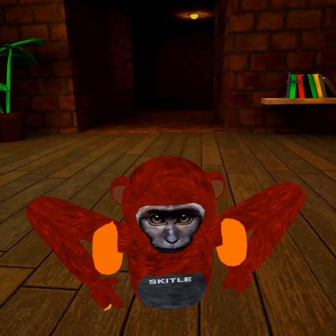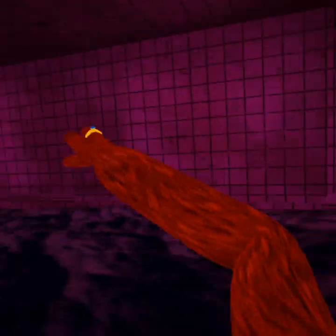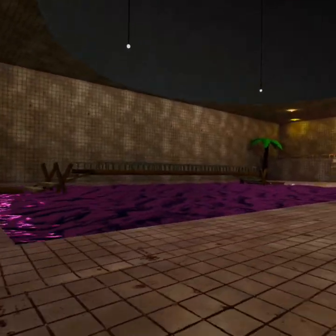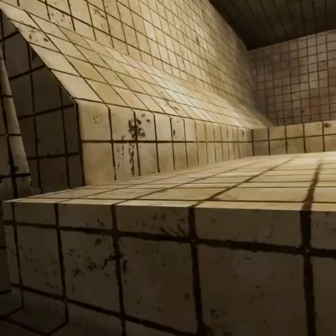So the next cosmetic I'm going to show you how to get are these arm floaties. So you want to walk through here again, but instead of going this way, you want to go this way. After you go this way you'll be in the little pool area. Then you want to go to these slides over here. When you go up here you're going to want to walk this way and then here.